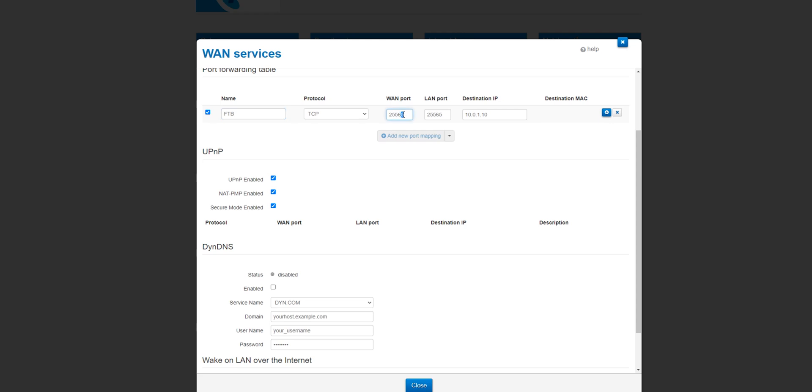What if we want to host a second server, maybe a Feed the Beast server? We just change the WAN port to 25567, because we can't use the same external WAN port. You'll just have to tell your friends to use 25567 at the end of the IP address, and point it to the destination of the second server. If you're hosting both on the same machine, just go into your server properties for the second Minecraft server and change the listening port to 25567, then change the IP address to the first virtual machine.